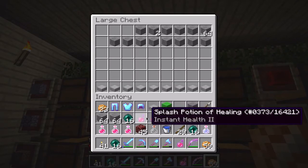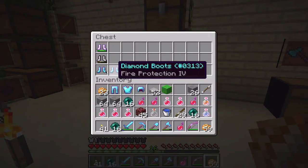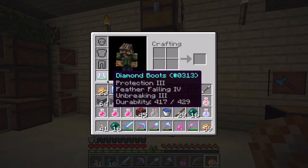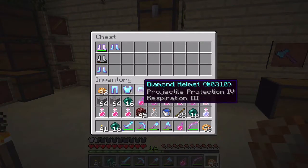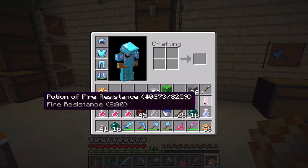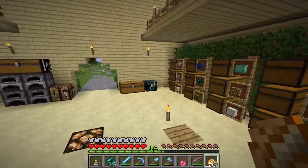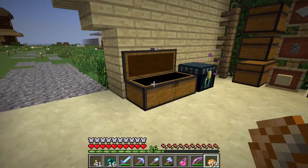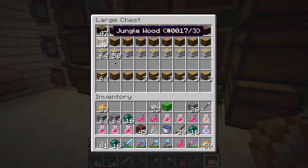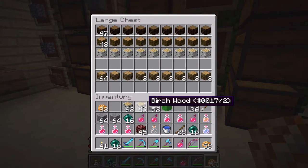We'll probably use stone slabs, and since we're gonna be working in the nether we're gonna need a set of armor with fire protection. Actually, we won't need it for falling hazards so we're going to bring a lot of potions instead. It can be very very dangerous there. We'll take a lot of birch with us - that's what we have the most of.